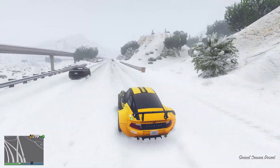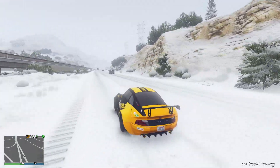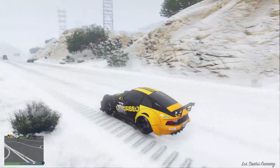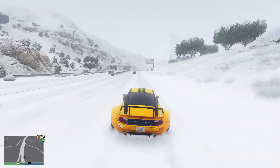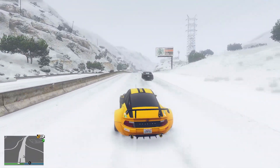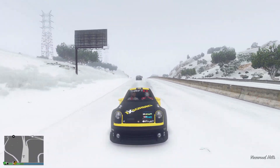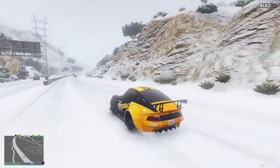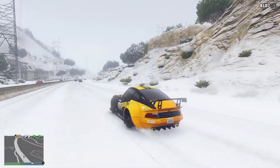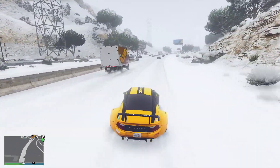Now sure, the difference itself isn't massive — we're talking maybe a mile an hour or two — but nevertheless it is slower, and that's something which you guys may not know. And this is in fact a very similar situation with most of the custom variant vehicles available with the import and export update. The only exception being the Truff 8 Nero, as the custom variant is slightly faster, but overall all the other vehicles which have a custom variant, you'll find that in a straight line, the custom variant is slower all round.